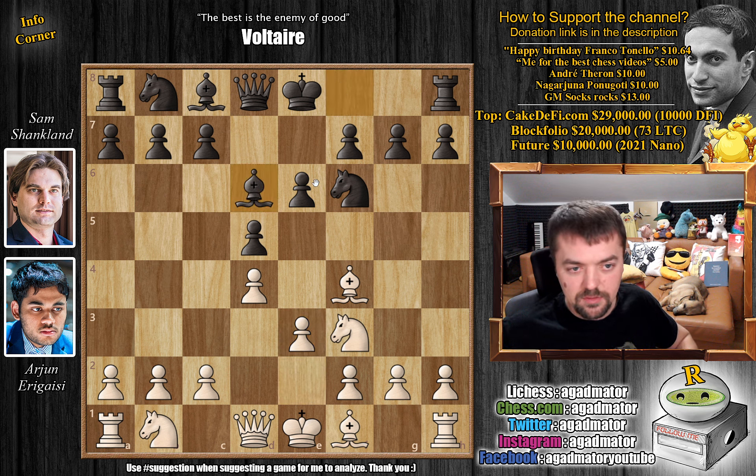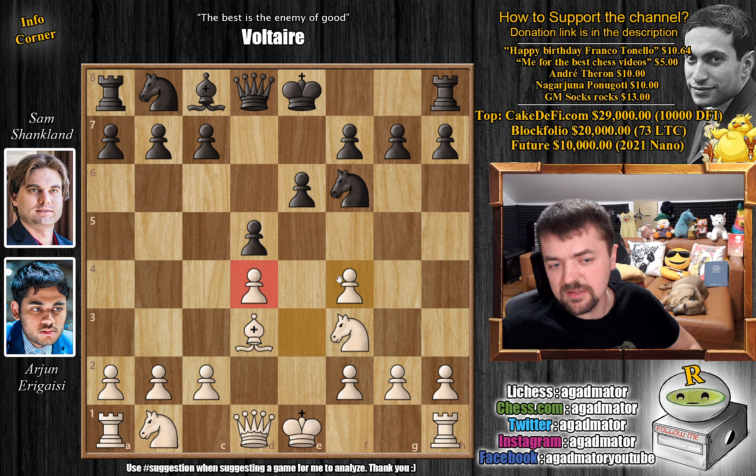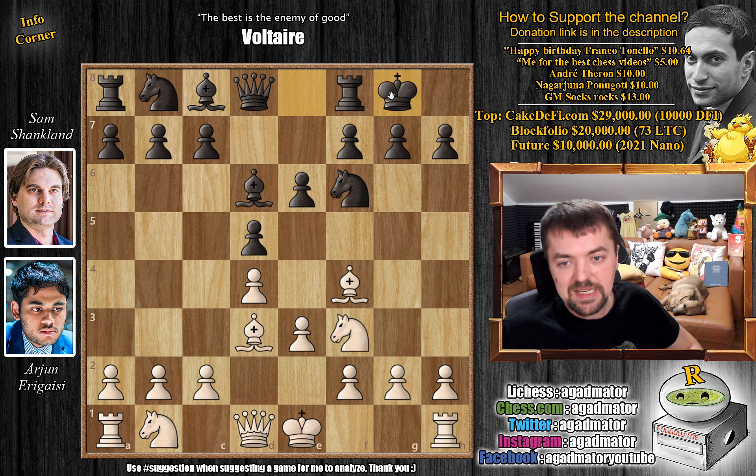This is a very standard way of approaching the London. Bishop to d3. And now, while you could capture on f4 and double white's f-pawn, this isn't really anything to worry about. This has been played many times and white really enjoys this — you will put a knight on e5 and have excellent support for it. So instead, Sam just castles, and now knight b to d2. It makes sense: you want to play pawn to c3 to improve your center.